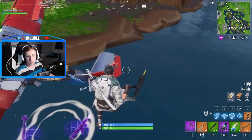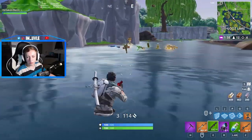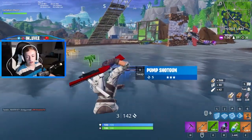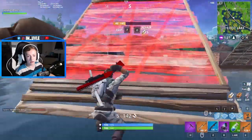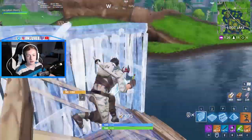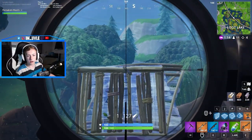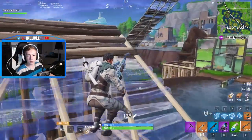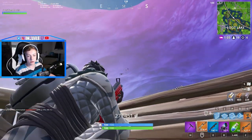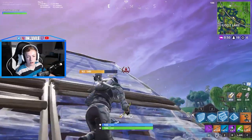Remember, always use a mini before you use a full shield. I'm going to take the minis. On PC, that's the worst thing you can do — stand still — because people are super accurate in PC lobbies.